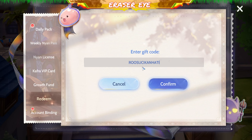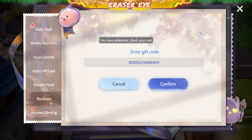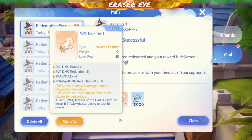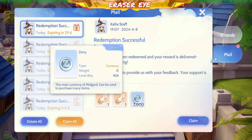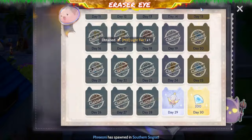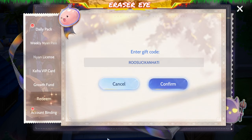Next code is ROO Sukikanhati. Hindi ko alam kung paano basahin niya ng tama, pero ganyan yan — ROO Sukikanhati. Meron kang Dark Tier 1 Feather, at Light Tier 1 Feather, at meron kang 2,000 Zenies. Sana pera na lang yan — I could use 2,000 PHP right now.